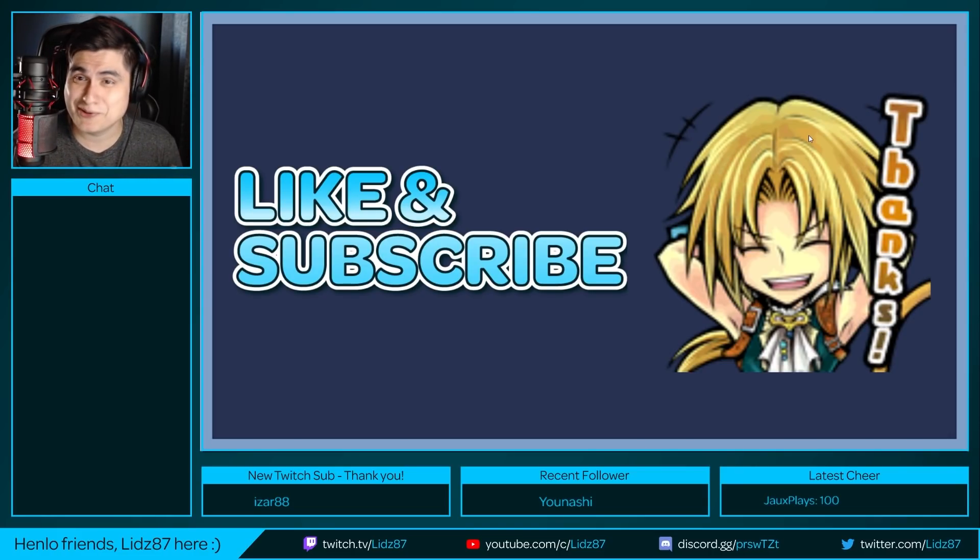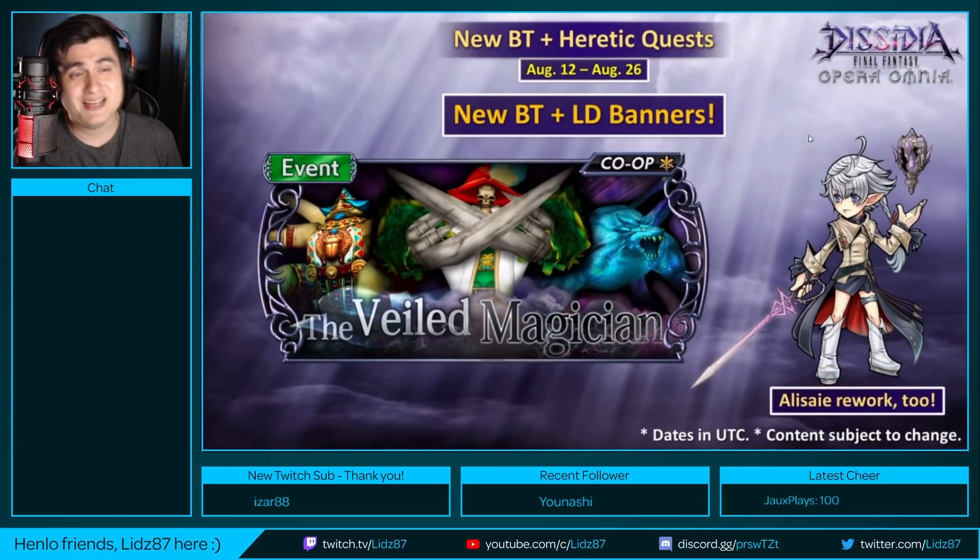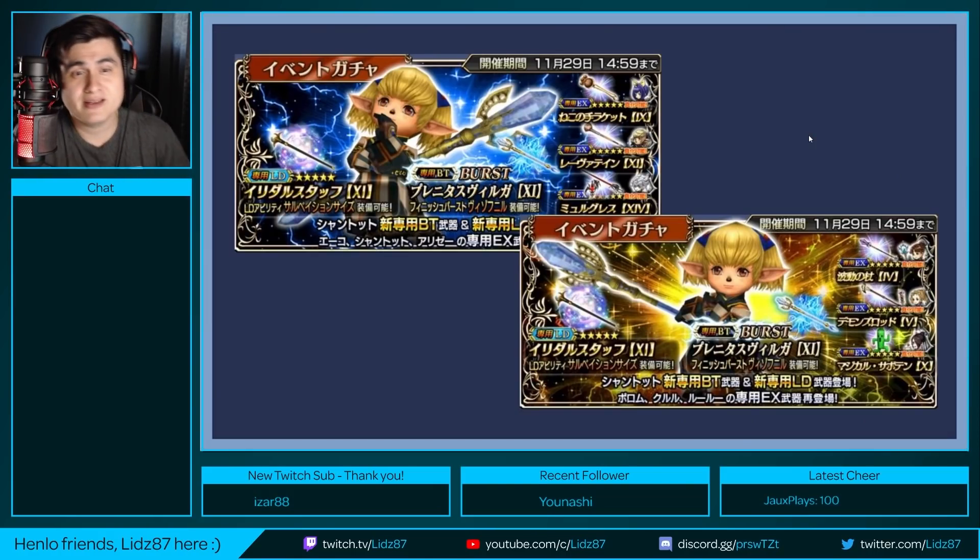On August 12th UTC time, we will be getting a heretic quest event and new banners. We're going to be getting a new burst banner. LSA will be getting a rework. That burst unit is going to be the one and only Shantoto. Per the last LD and burst banner — similar to Squall — the same concept applies here.